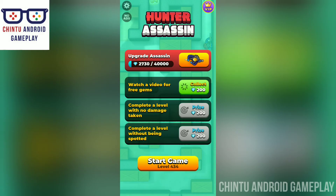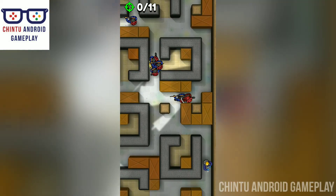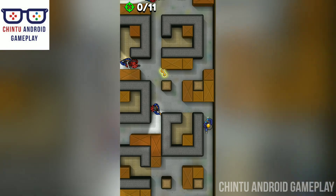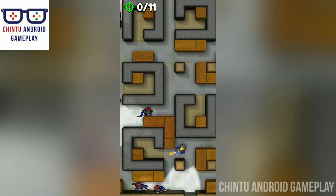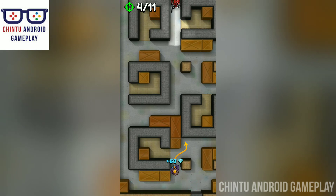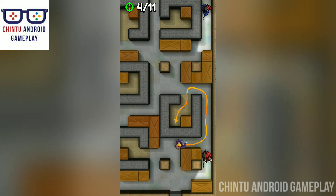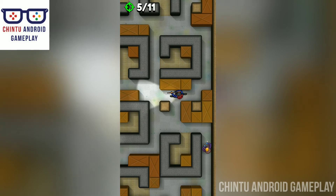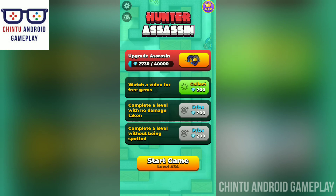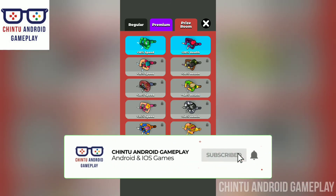Now I'm playing level 434. Wait for the right moment to attack — a bunch of targets are coming. This is an excellent game! Yes, two more coming — you hunted down four targets. Excellent! Oh man, you got shot. Thank you friends, please subscribe to my channel Chin to Android Gameplay.